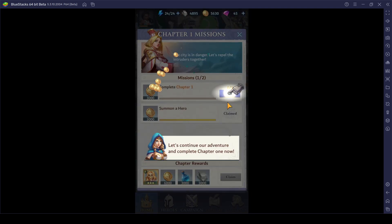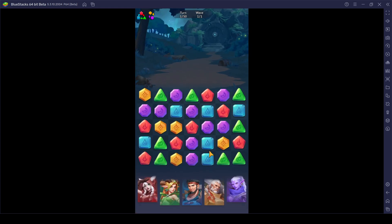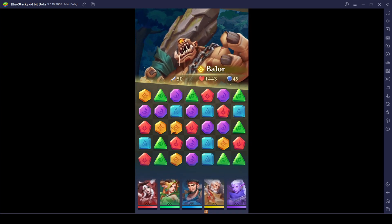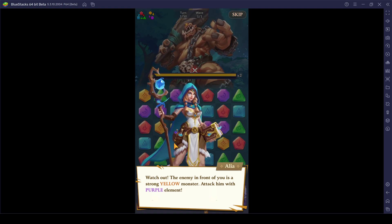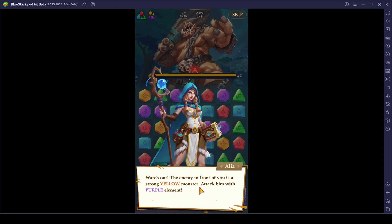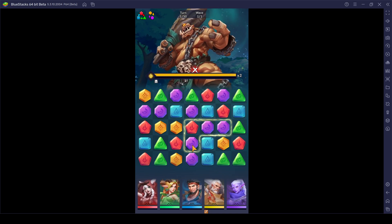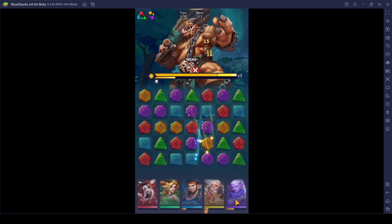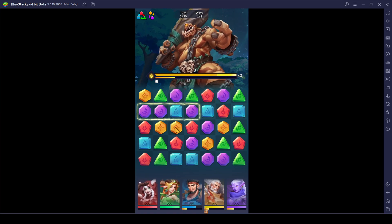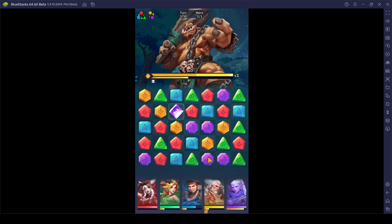Now it's time to check out some other tutorials. Everything is actually working good thus far — pretty interesting game in my opinion, really good storyline. That's an amazing cyclops — Balor, it says. Watch out, the enemy in front of you is a strong yellow monster. Attack him with the purple element. So I should actually be focusing on the purple type orb so I can build her ultimate ability as soon as possible. He kind of kicked me and that actually did some really great damage to my tank unit.